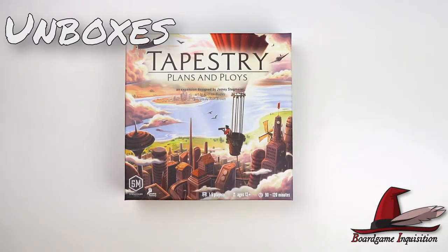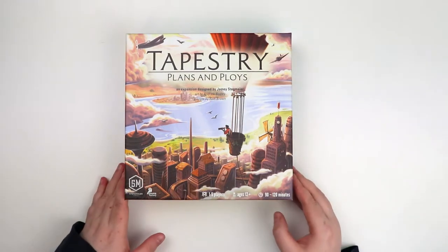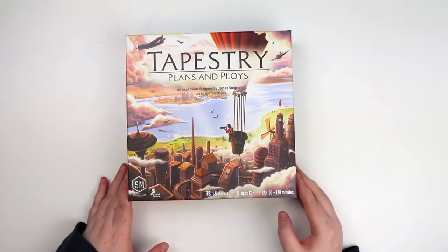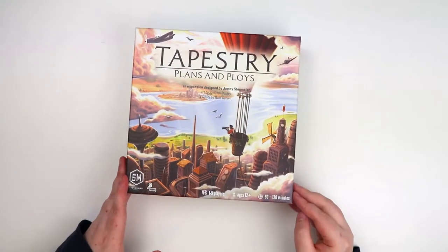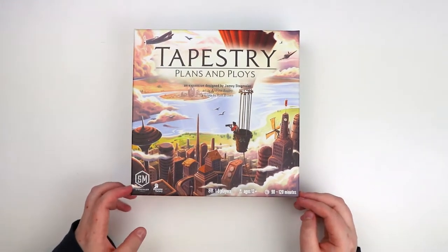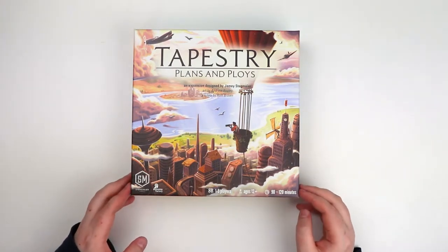Hi everybody, my name is Antoinette and welcome to Board Game Inquisition, where we're here to give you insights and information about the board games you might just want to have in your own collection. Today we're going to be unboxing the Tapestry expansion Plans and Ploys, which is designed by Jamie Stegmaier. It comes from Stonemaier Games and you need the base game Tapestry to play this — you can't play it on its own. It's for one to five players, ages 12 plus, and it's supposed to take 90 to 120 minutes.